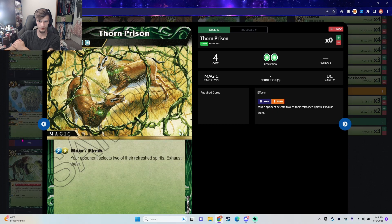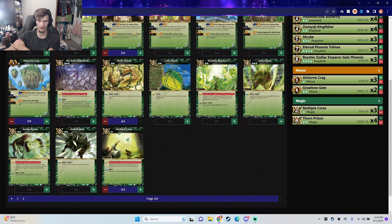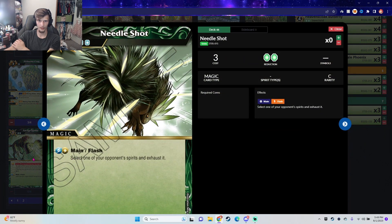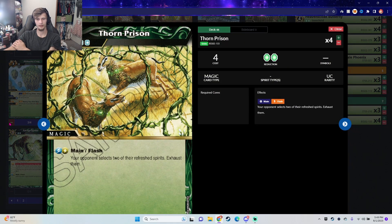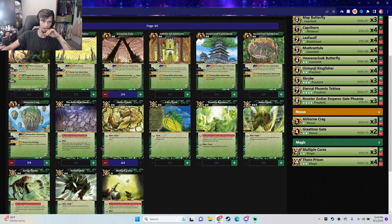I like multiple cores — I like that card. Thorn Prison: if we're running four Thorn Prison we don't have to worry about any Needle Shots. It becomes a one-cost to exhaust one thing, but you won't mind gaining more cores honestly.